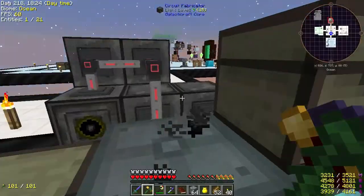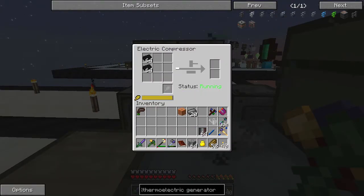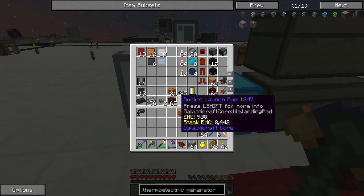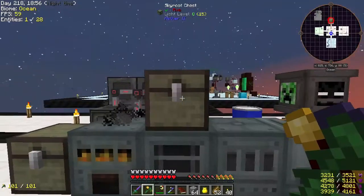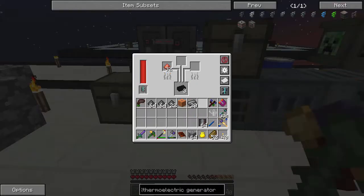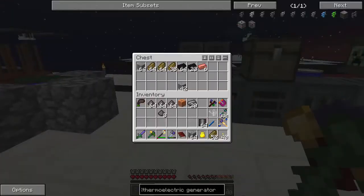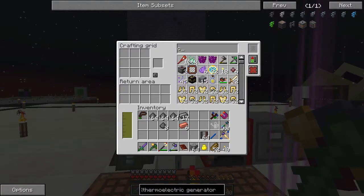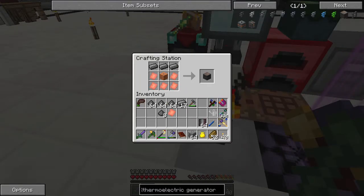We'll get all this stuff taken care of and make what we need — the plates should be pretty easy. We need steel, then plates, so we need our hammer. That should make us plates. We only needed five but whatever. There's the thermoelectric generator. Our amulet of growth broke I think. Anyway, the kinetic generator requires constantan, carbide, and an LV capacitor. We have the LV capacitor and plenty of carbide.